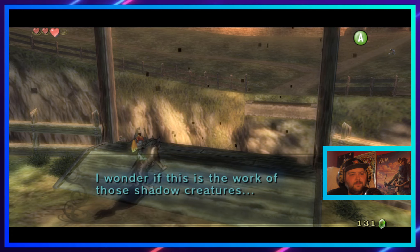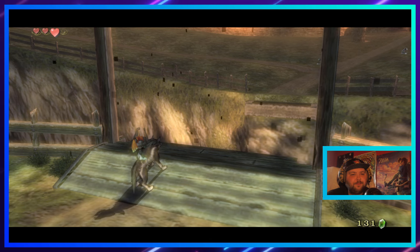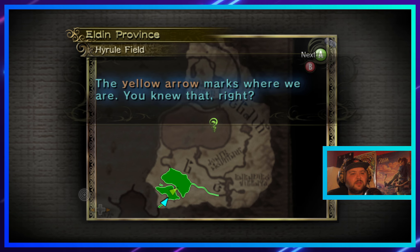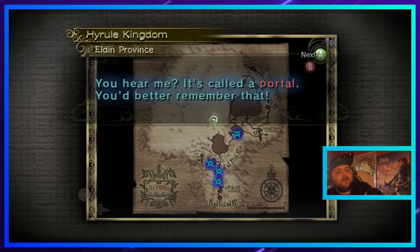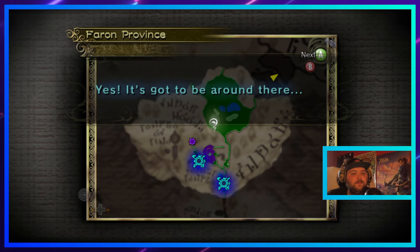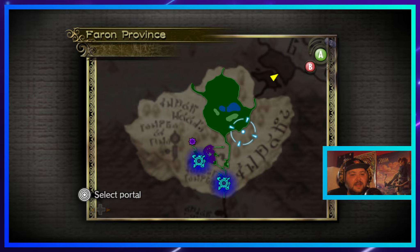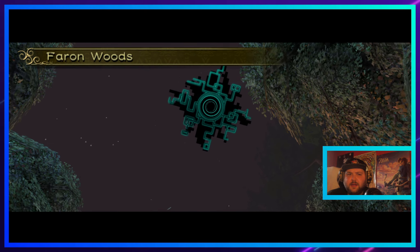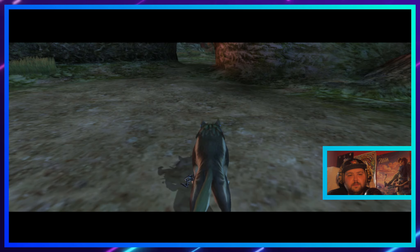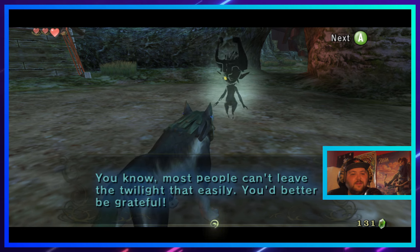Midna: 'That's strange — the bridge is gone. I wonder if this is the work of those shadow creatures. What a pain. Let's look for it — get your map out. The yellow area marks where we are. Whenever you destroy a creature from the darkness a portal opens. It's called a portal — you better remember that. I'll use my power to take you to the location of the open portal — pick where you want to go.' I do partially remember this part — I know kind of where the bridge is, I think.